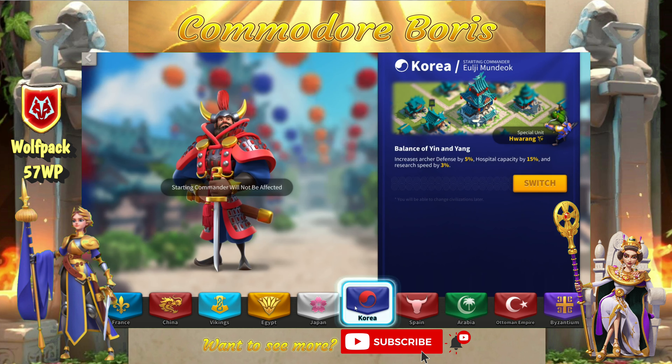Next are the Hwarang of Korea. They give 5% archer defense, 15% hospital capacity, and 3% research speed. The overall bonus stat on the special unit is defense, which is solid. You'll see this used a lot for field-based players who want that extra hospital capacity. The units don't stand up quite as well to the Janissaries, but they're solid and you'll see them especially if you're between T4 and T5 and want to use that research speed.